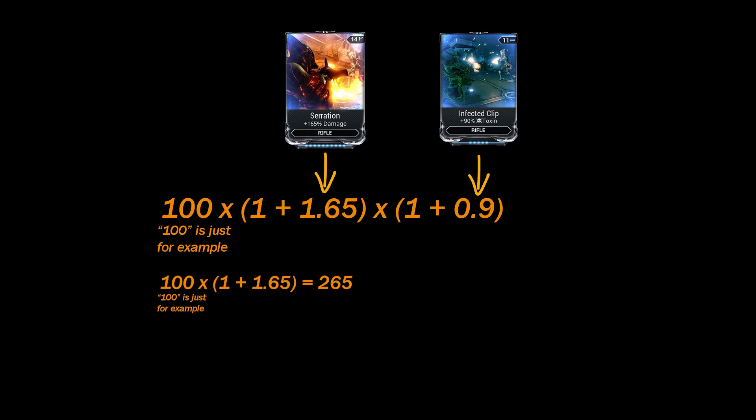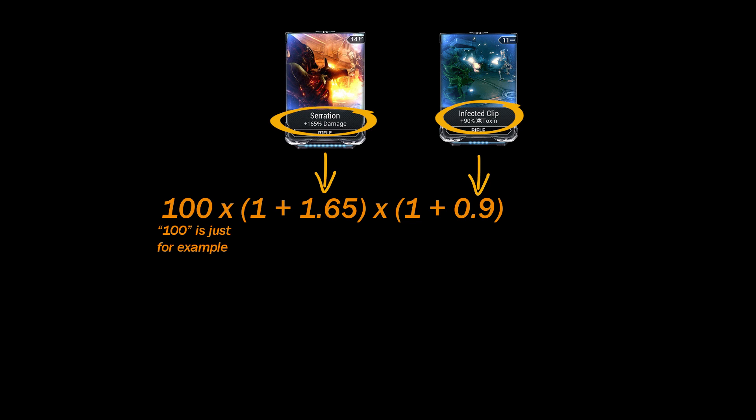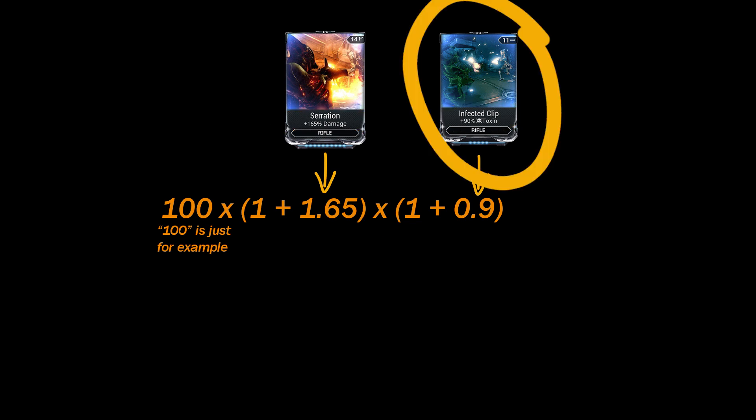If the weapon has 100 base damage and is increased to 265 from Serration, the elemental mod takes 90% of 265 and adds it to 265 because of how damage is being calculated. Mods affecting different stats are multiplied together in the formula. Elemental mods are calculated after base damage mods.